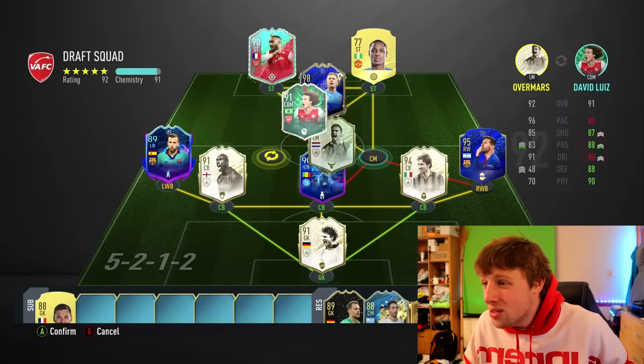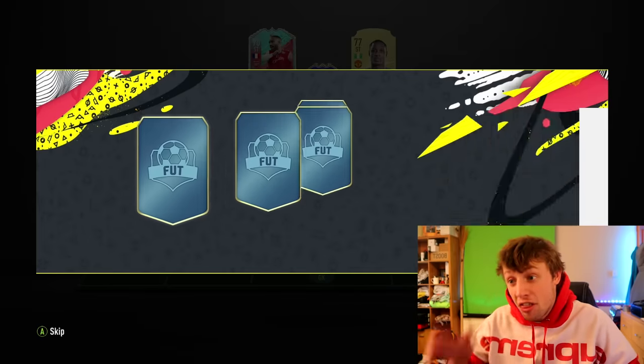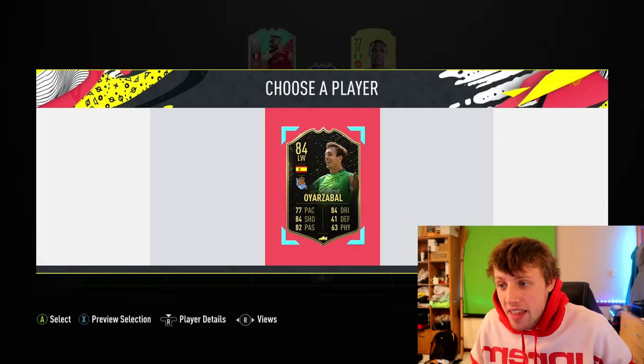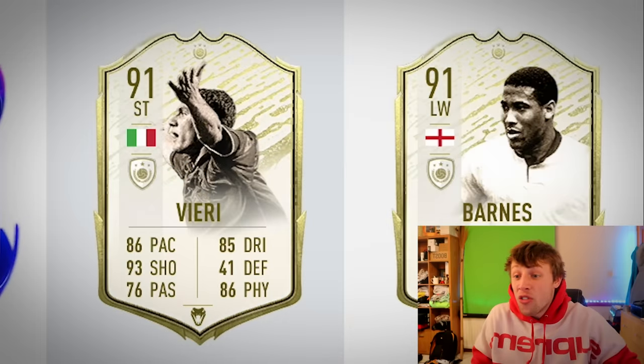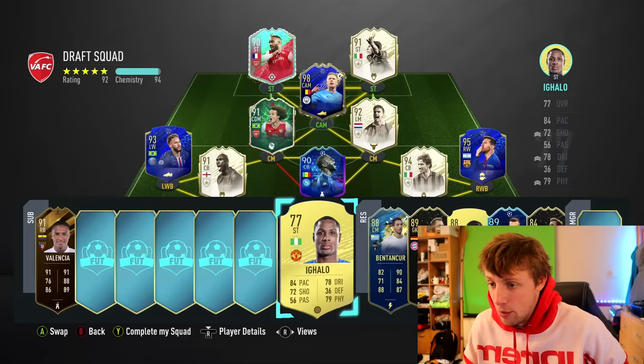Let's switch these two around. It's 92 rated. A Neymar! If I can get Ingala off the pitch, I think we're on 93 rated. But I'm not going to get him off with any of these players. I've got two chances at an attacker — please be a good striker. There we go — we got Vieri. It's not super high rated, but surely that makes it a 193.